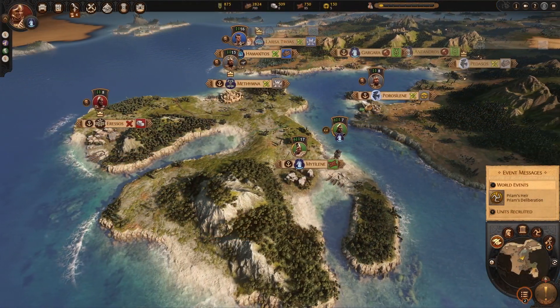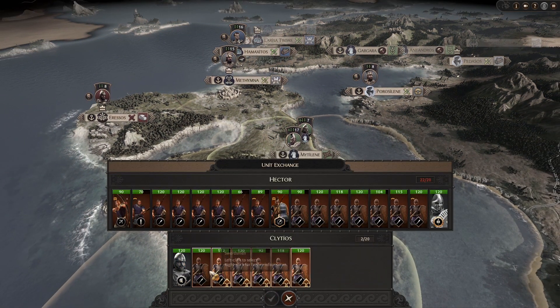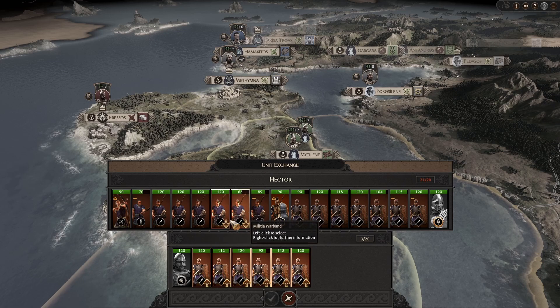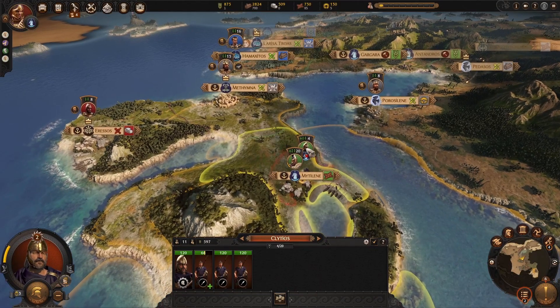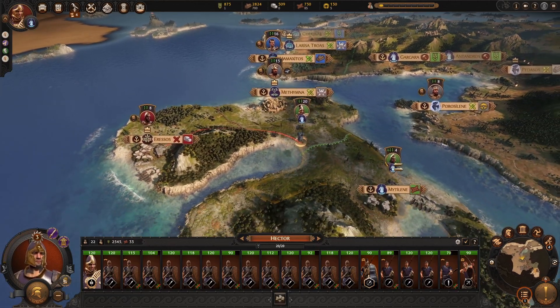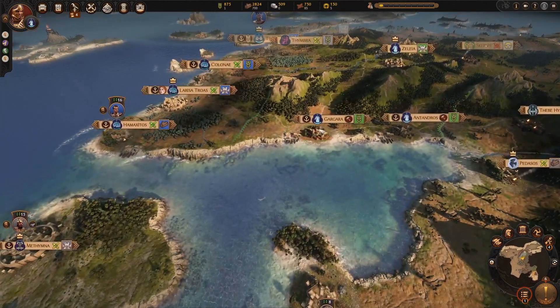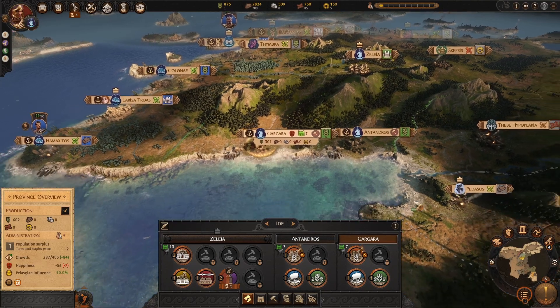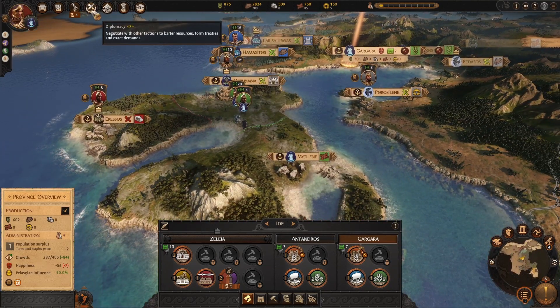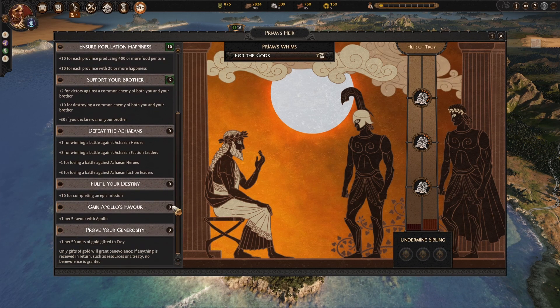It will be fine. Right, let's take you off. I'm going to give you all of them — take some of these rubbish units. Mighty army of 20, come forth. Rubbish army of four, come up in reserve. Not with one food. Two more turns, then we can do something useful. What have we done for Priam's heir? Support your brother, ensure happiness. We have favour with Apollo for the gods — we're building the altar soon, that should be fine.